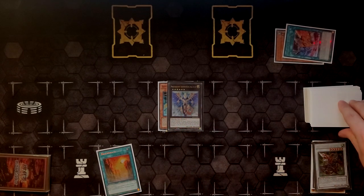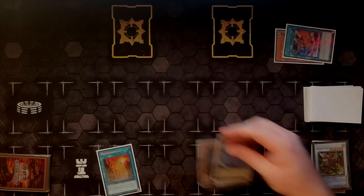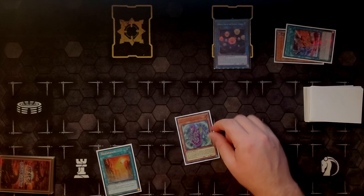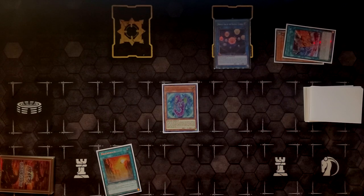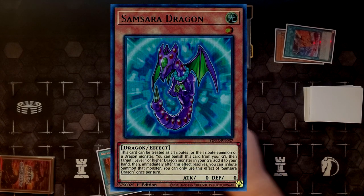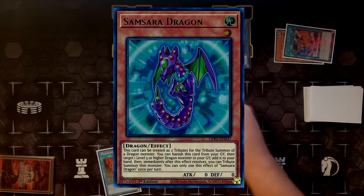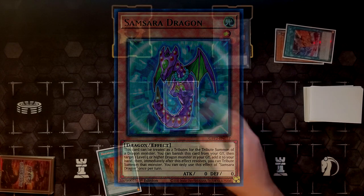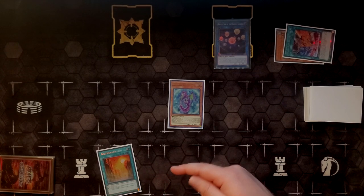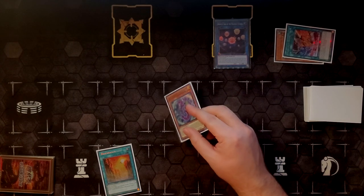Now we have access to a tuner in grave to start our synchro climbing plays. We have two level six dragons on the board so we overlay them into Hieratic Dragon King of Atum. Then we use Atum detaching either of them — I habitually detach Gadearg because there are combos where you summon REDMD off Atum and revive Gadearg. But in the most self-contained version of the combo, it doesn't matter what you detach, because you're not summoning REDMD from deck here — you're summoning Samsara Dragon. Then you link Samsara Dragon and Atum into Hieratic Seal of the Heavenly Spheres.